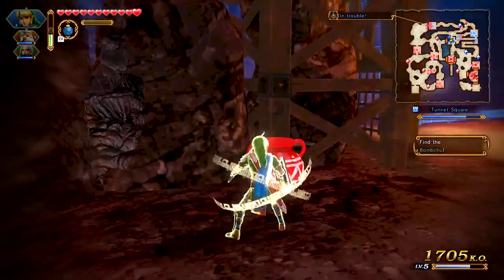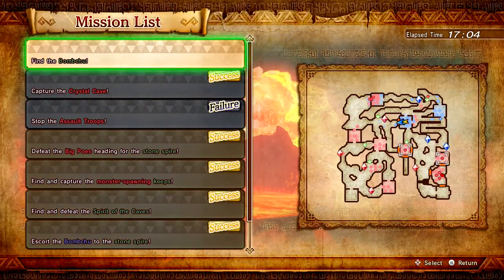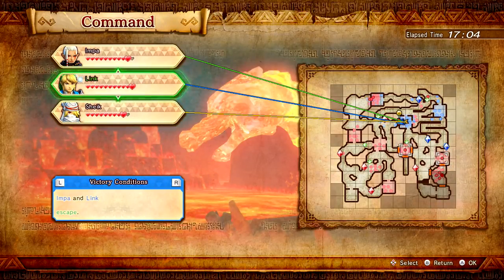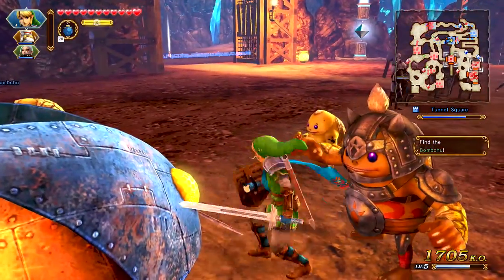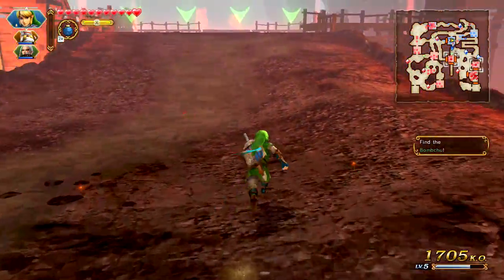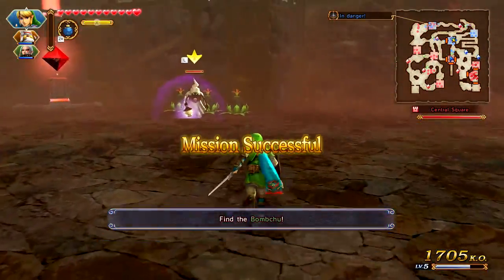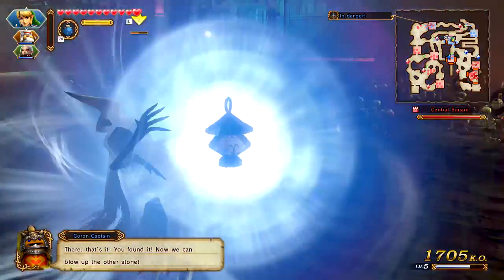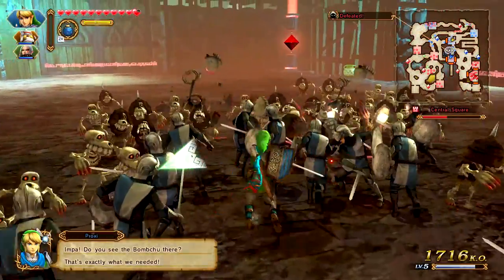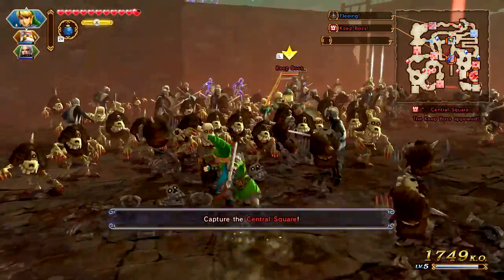I'm really confused — is this glitched or something? The Bomb Chu's right here. What do you mean by find it? Mission successful — Find the Bomb Chu. Oh, this is a different Bomb Chu right down here. Okay, that's weird. That is really weird. Let's go ahead and get the key boss as much as we can. That was pretty good — level up to level six as well. Actually, the heart pieces do not jump from one character to the next — good to keep that in mind.